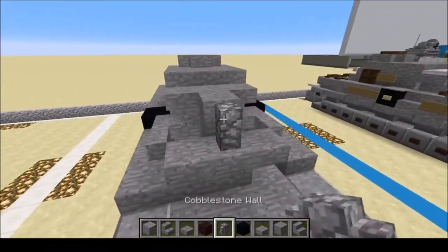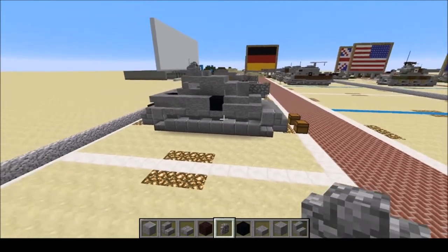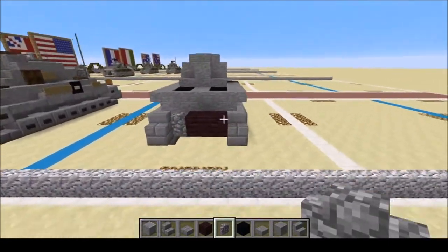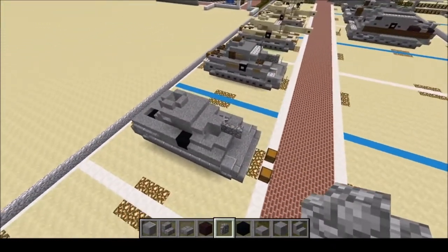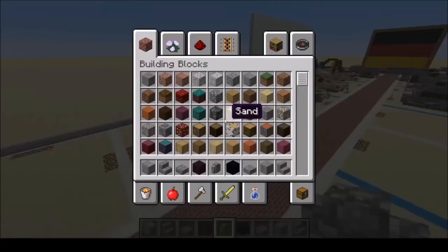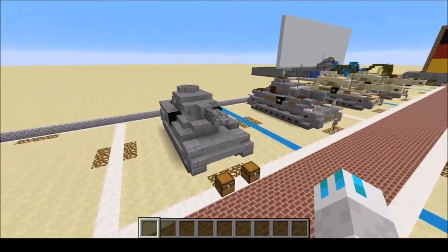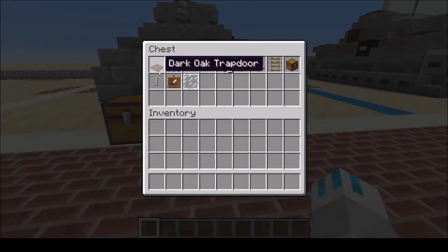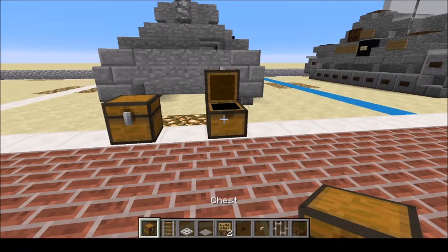Now we're going to put two cobblestone walls for that short 75mm gun — remember, this was designed as an infantry support variant. We've basically completed all of the main building materials. For the cosmetic materials you'll need: dark oak wood trapdoor, iron bars, birch button, dark oak wood button, hook sign, light gray carpet, iron trapdoor, rail, and chest.